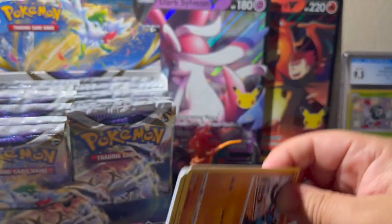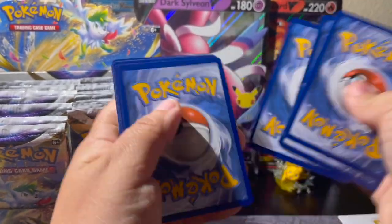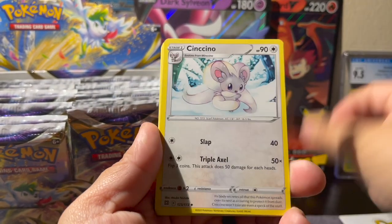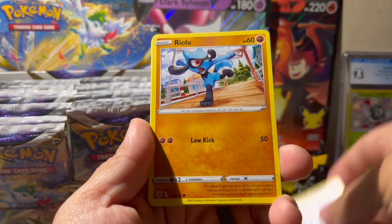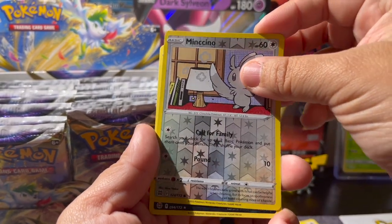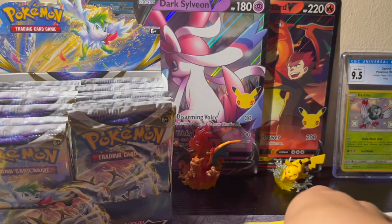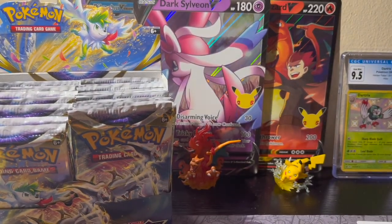We got the Arceus but still in the trainer gallery — I do want those trainer gallery cards, they're so pretty. Dark Prinplup, Sinistea, Cleansing Gloves, Riolu, Karrablast, Staryu, Ferroseed, Clefairy, and a Grimsnarl non-hollow rare. I can't say half these Pokemon card names.